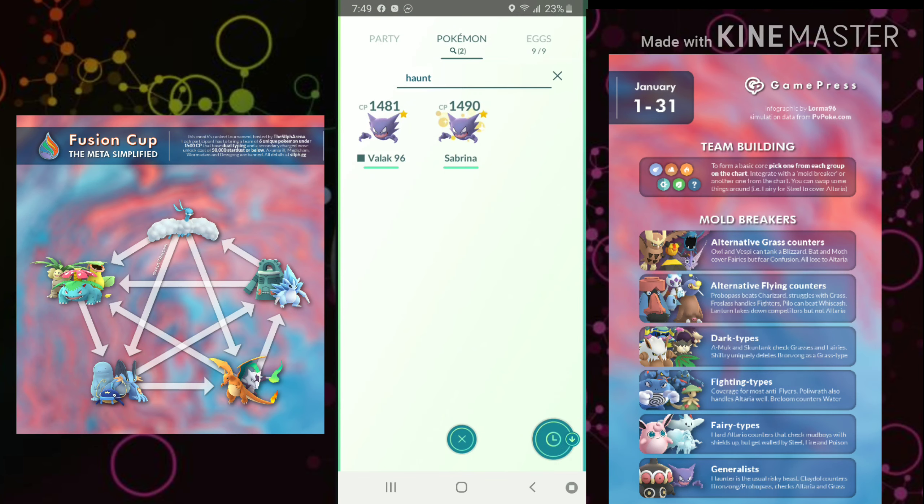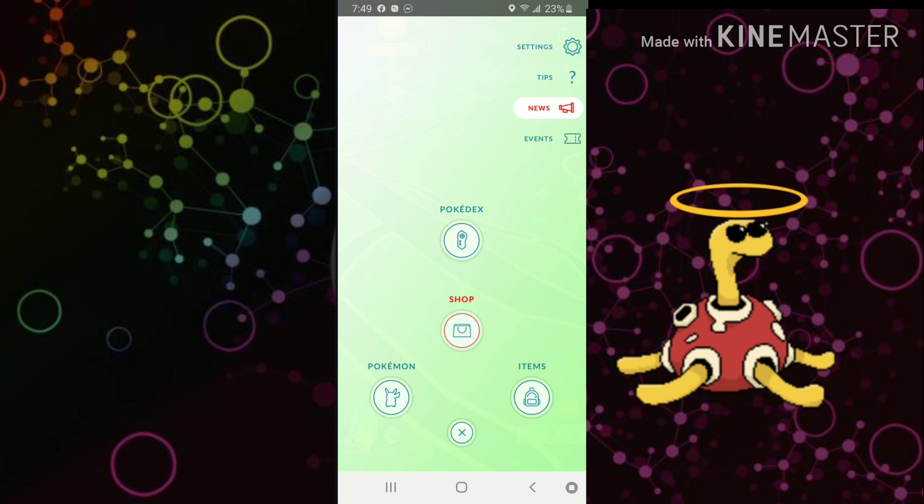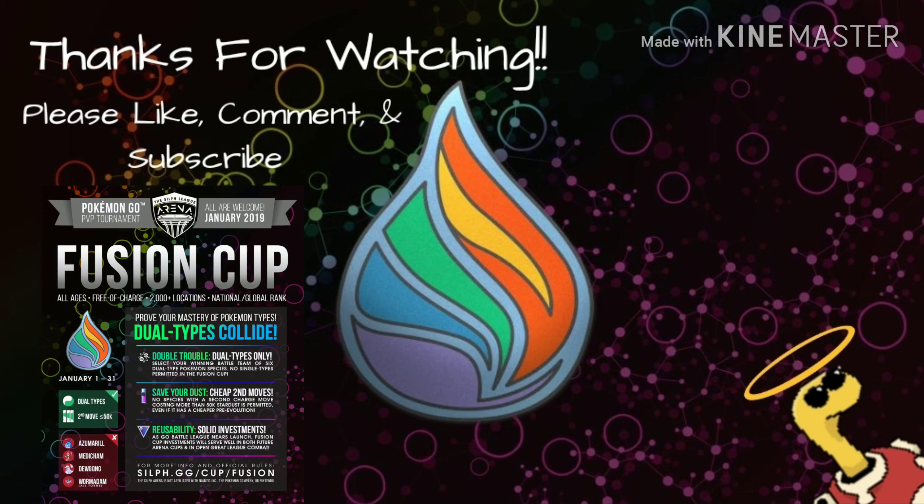That's pretty much it for the GamePress infographic. I might go more in-depth later in the month with other oddball picks as well as team composition, but I feel like this should help cover what GamePress is showing the meta might be. I hope you all enjoyed — have a great day, thank you for watching, please like, comment, and subscribe, and I'll see you in the next one. Bye!